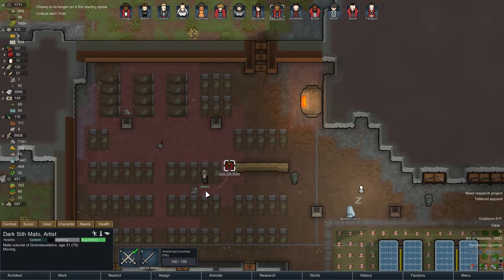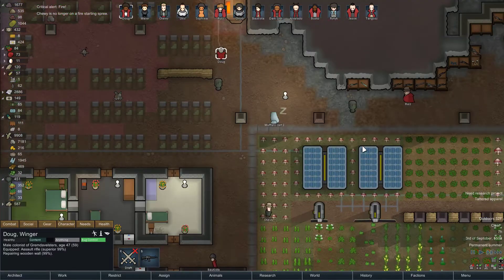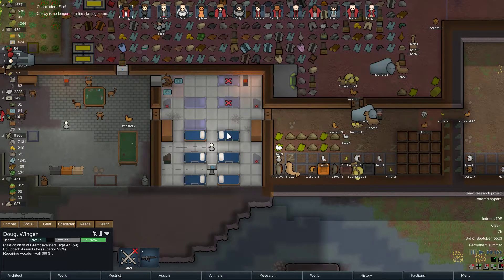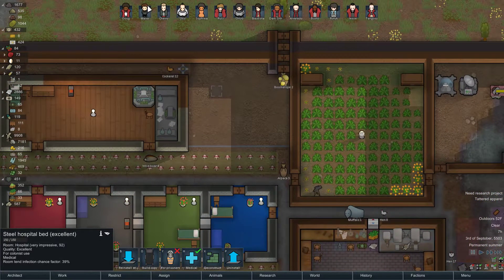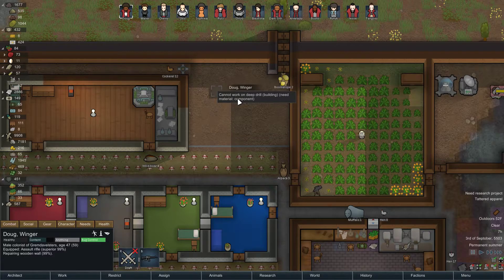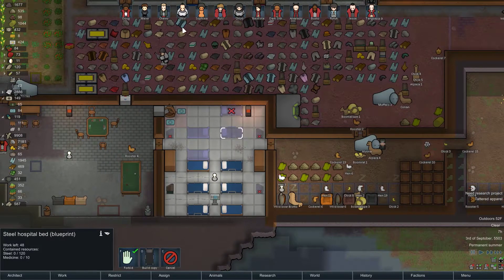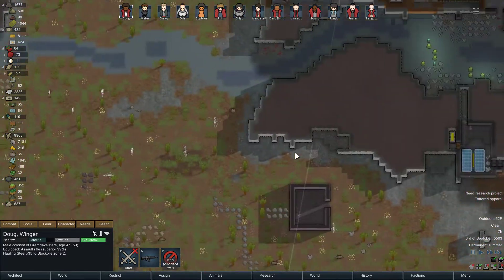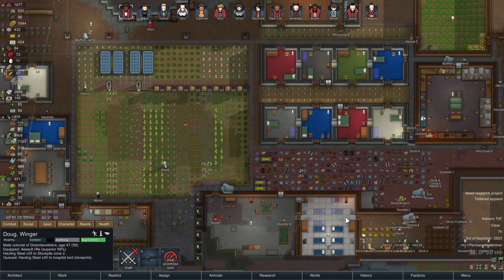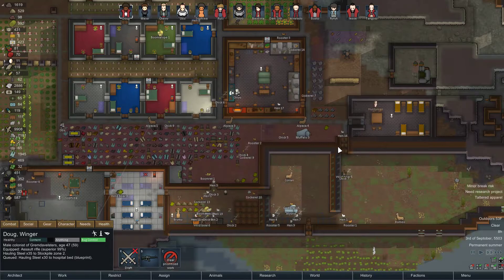Look at that boar going to haul! Everything's fine. Doug, repairing is not the most important thing you'd be doing right now. Did you make this? Yeah, you made it and it's excellent — that's great, that makes me happy. But let's finish one of these drills. Oh, you don't have any components. These don't take components, right? Let's unforbid one of these and Doug, first haul, and then work on the bed. Cool.